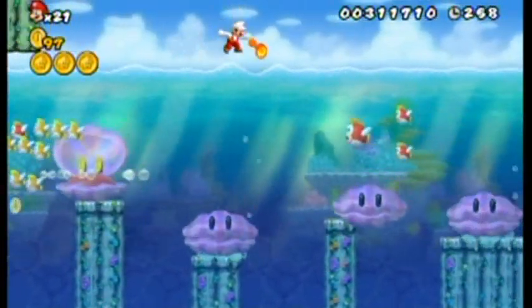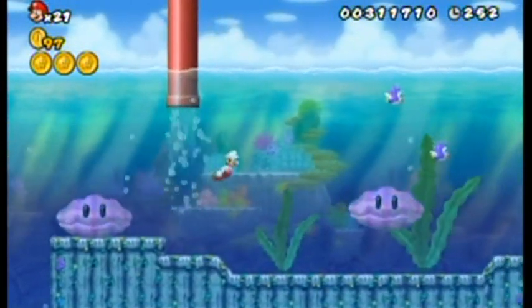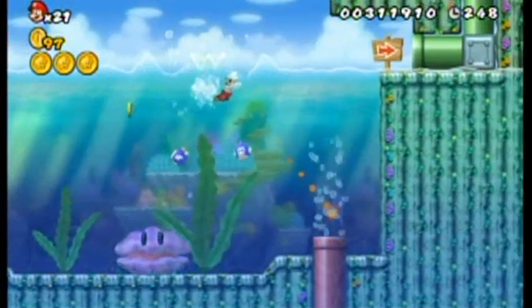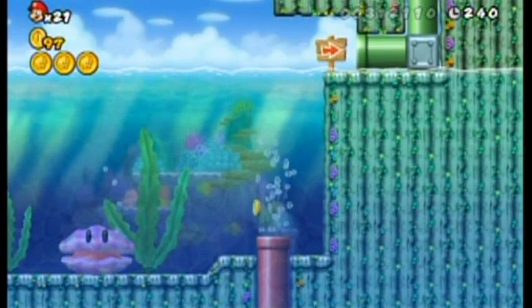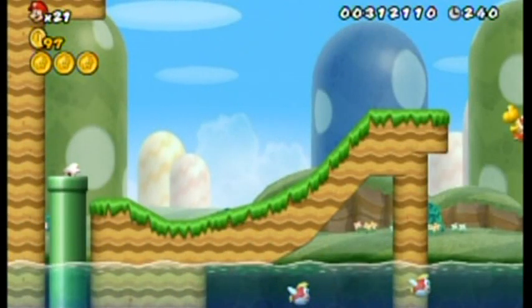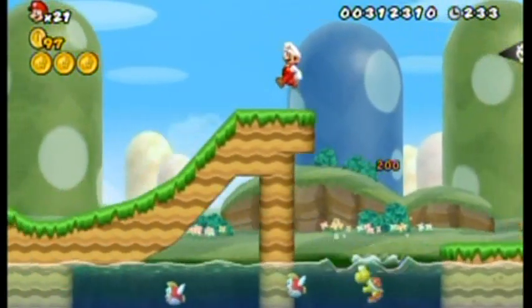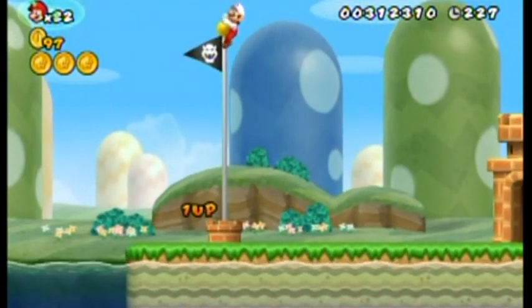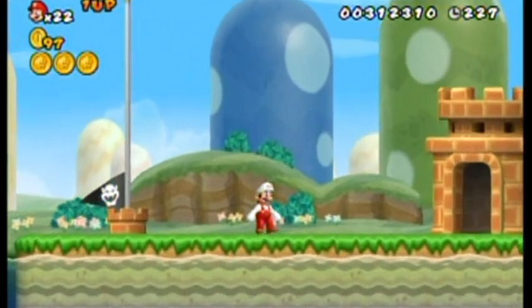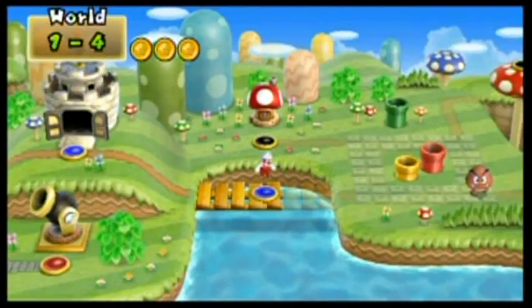There's a bit of a balance issue with the life system, but I'm not complaining — it would be annoying to keep hitting the game over screen. Jump on this platform to get to the top of the goal, or just jump and spin. Not bad! I hope you enjoyed this part and I'll see you guys in the next one.